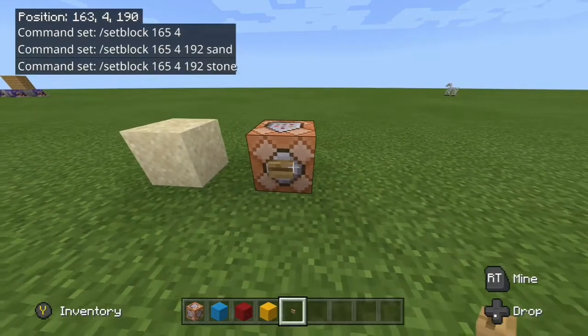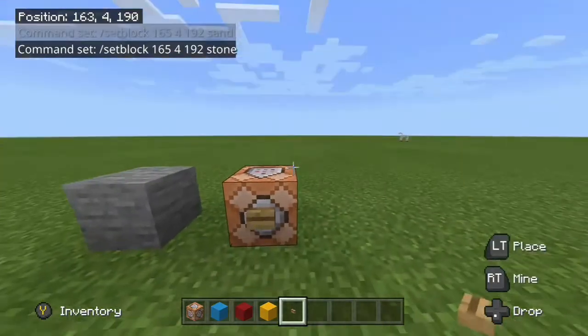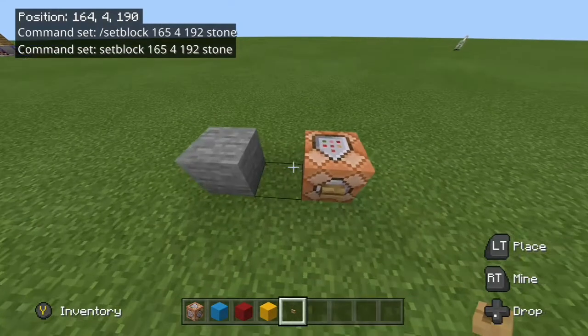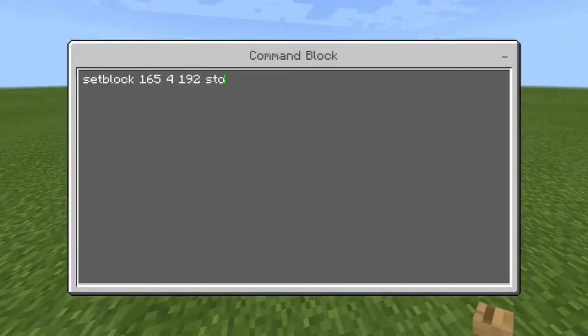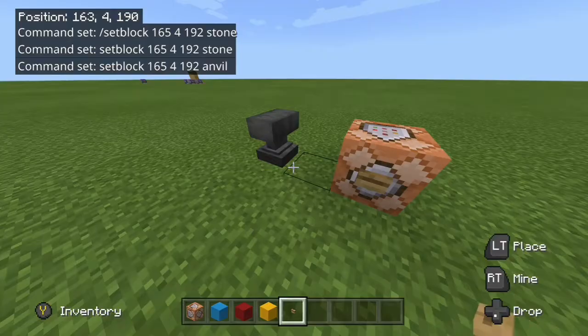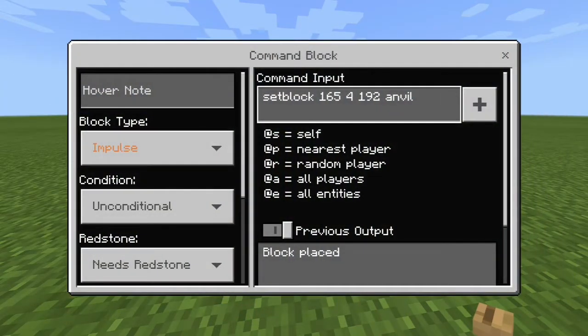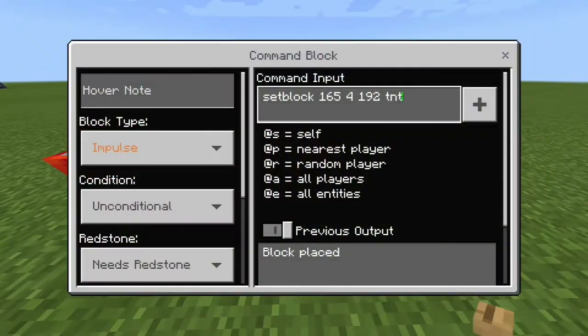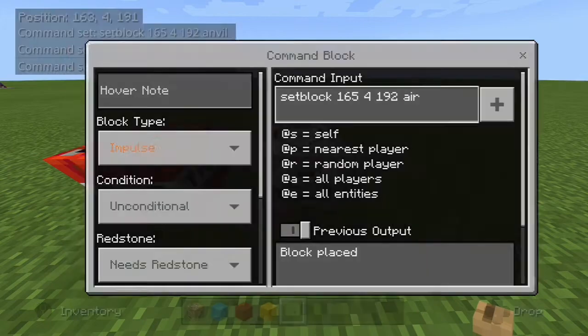As you can see, it's pretty similar to what you do in chat — you just press a button that'll do it while you type it into the command block. Something helpful: you can actually remove the slash at the start of a command if you're doing it in a command block. If I change it to anvil, the command will still work. You can select anything — if I select TNT, it'll still work. You don't really need the slash if you're doing it in a command block. One helpful thing: if you're trying to remove a block, all you do is just put air at the end.